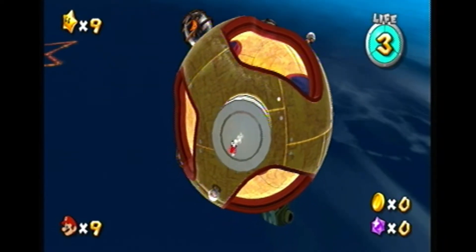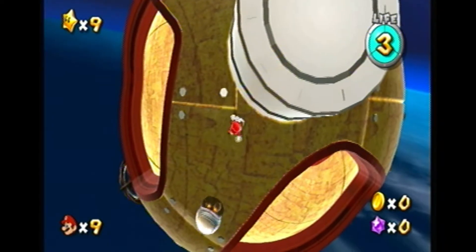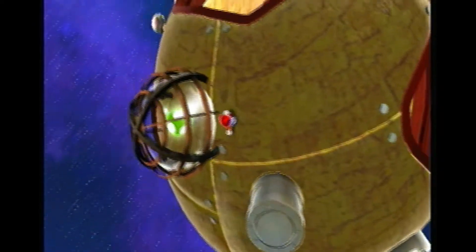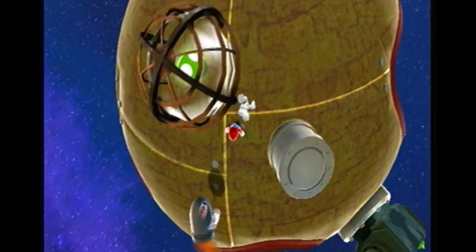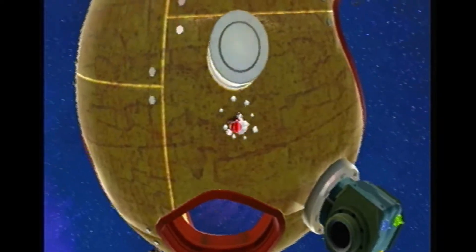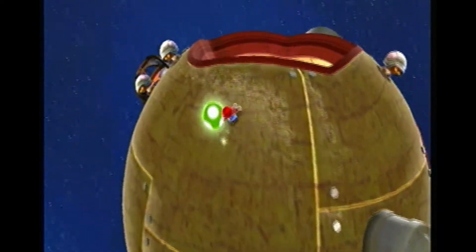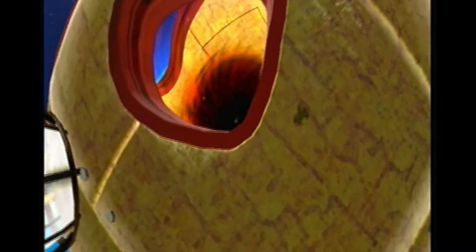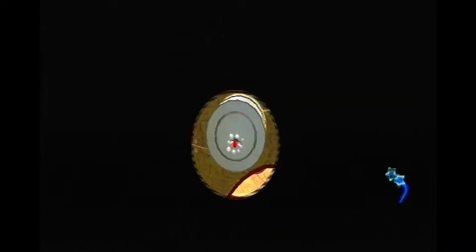So you're going to start on this little mini moon and try not to fall into the center of it. There's all these open windows on there and there's always bullets flying around trying to hit you. I actually fall into the black hole — I just run right into it. Aren't I a genius? Anyway, avoid those things. There's no guardrails.